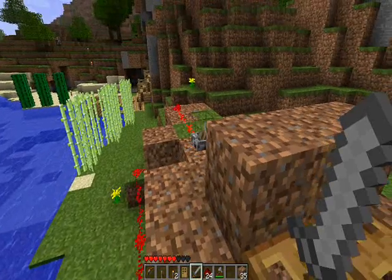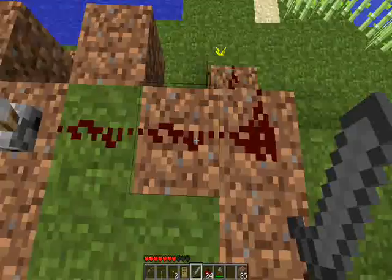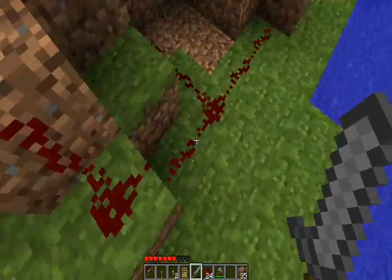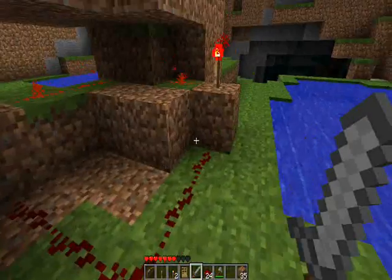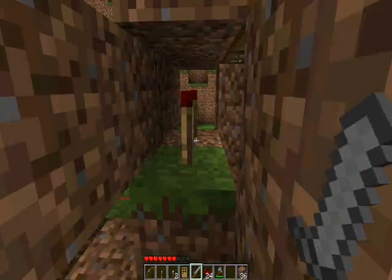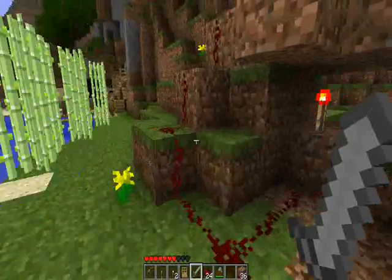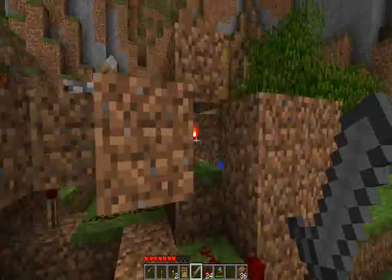Hello everyone, this is Beanbaker and today I want to show you guys a little trapdoor thing that I made. This is me just showing the example outside. I made a way to make a trapdoor that leads down into a pit using redstone torches to activate the trapdoors. And it's made to be in a house setting.